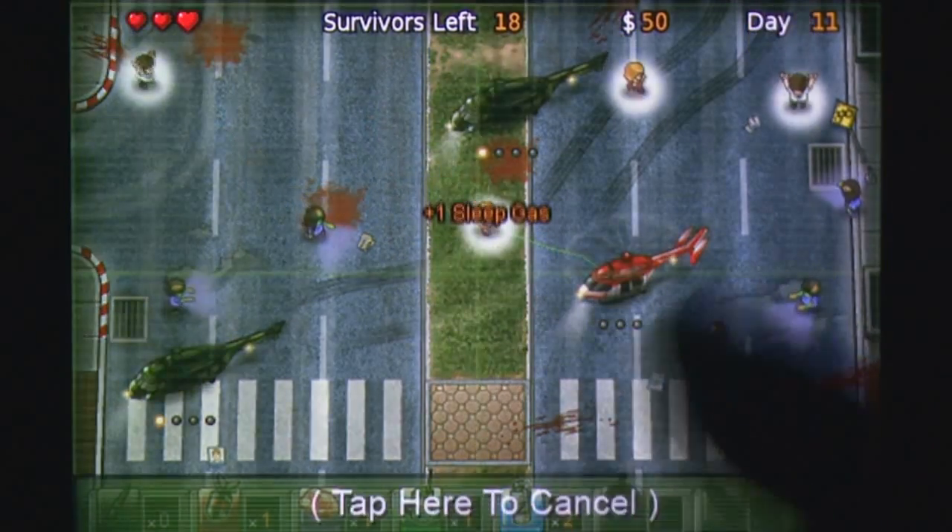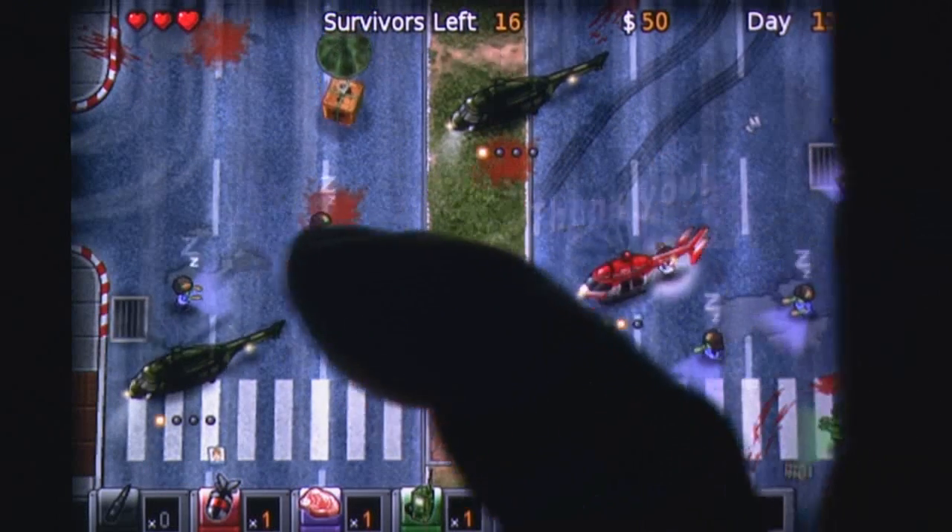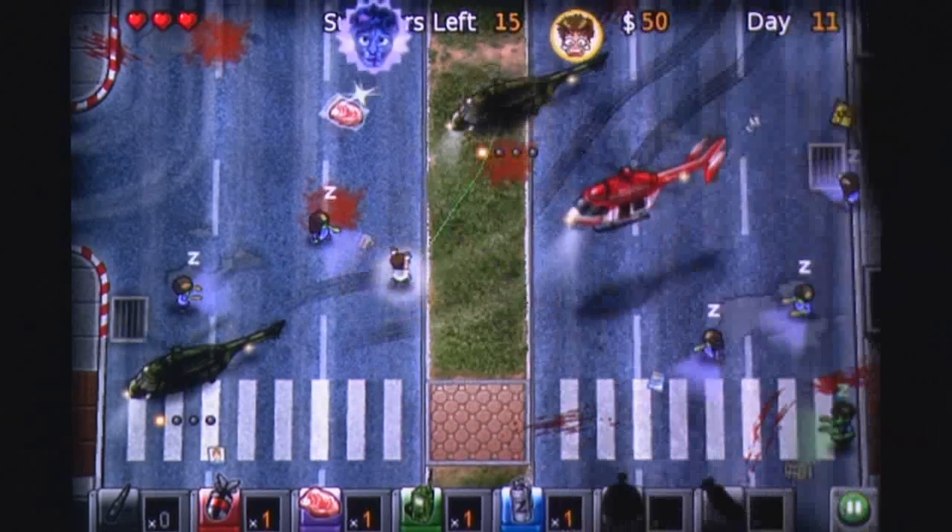Instead of mowing down hordes of zombies or defending against incoming waves, you'll need to direct survivors by drawing paths to helicopters around the current level to help them survive.